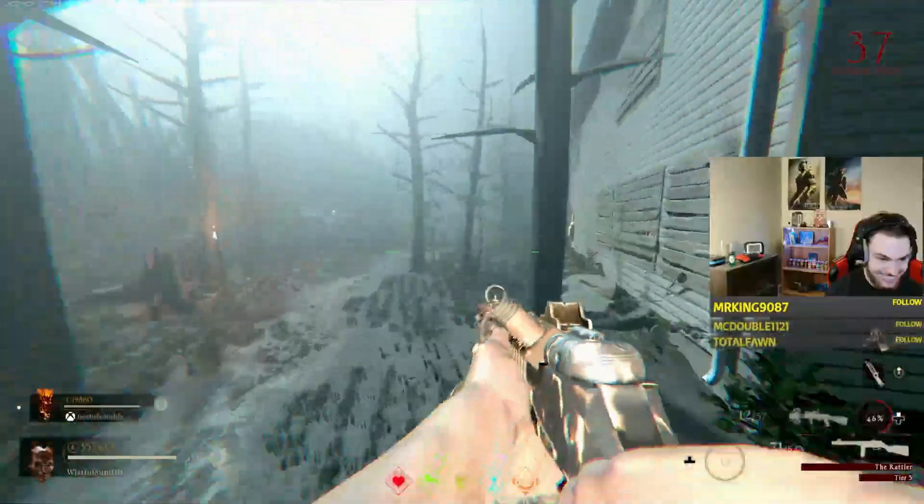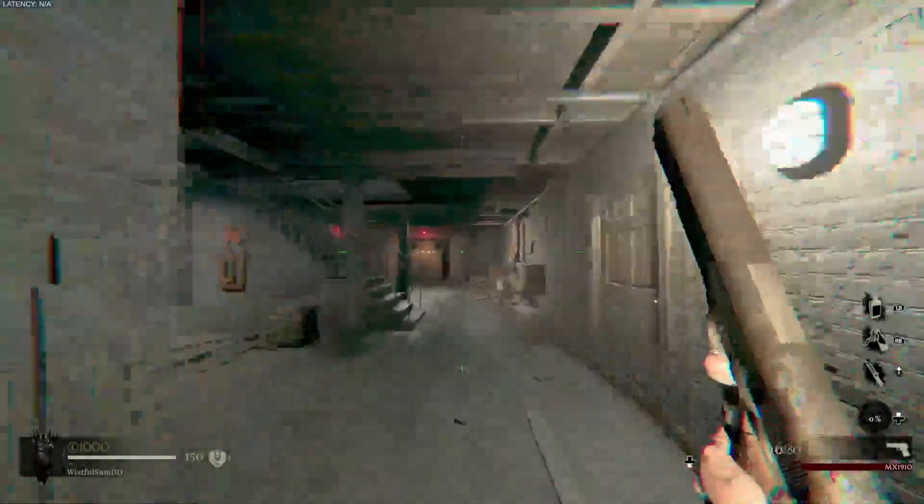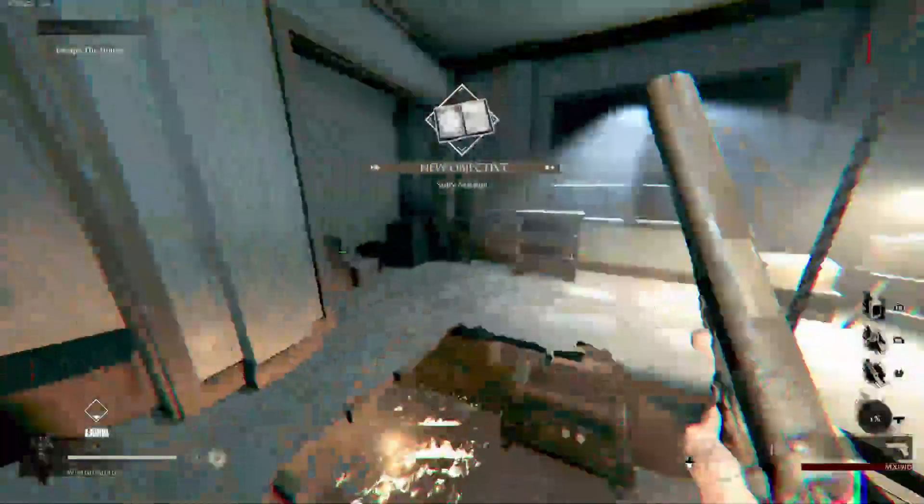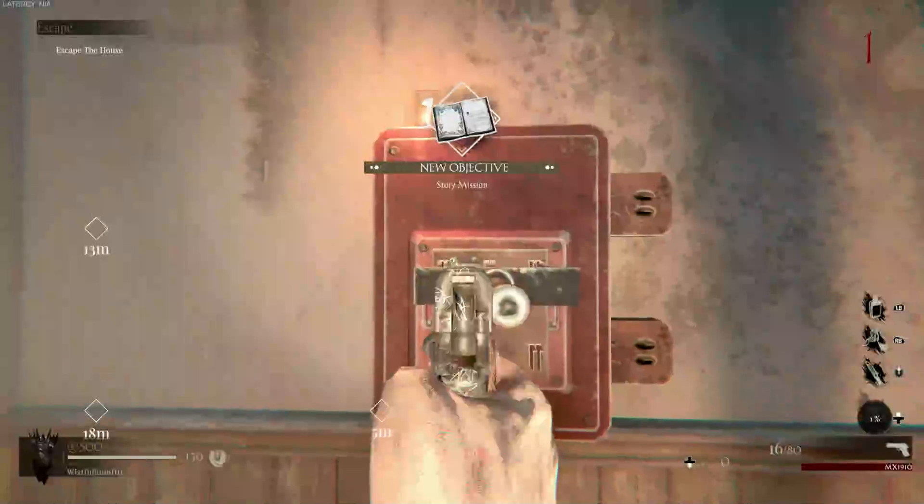Without further ado, let's get straight into it. On screen right now, I will show you each and every breaker lever, one through six, where they are in the house, and the pathway that you guys can use to get to them starting from the spawn room.